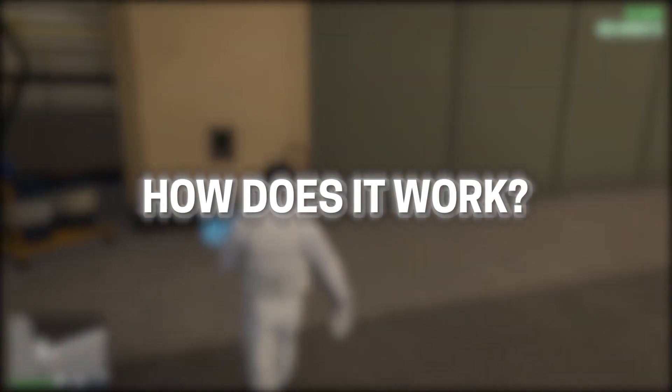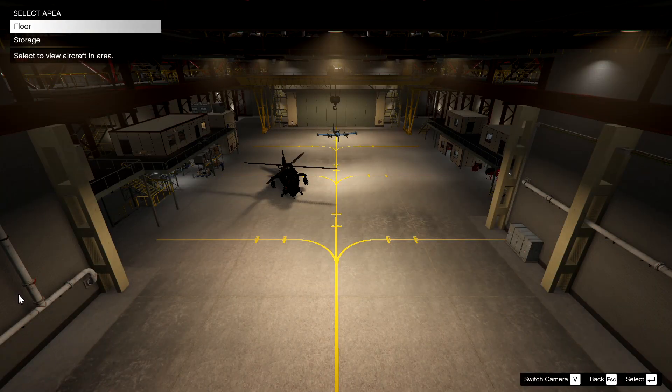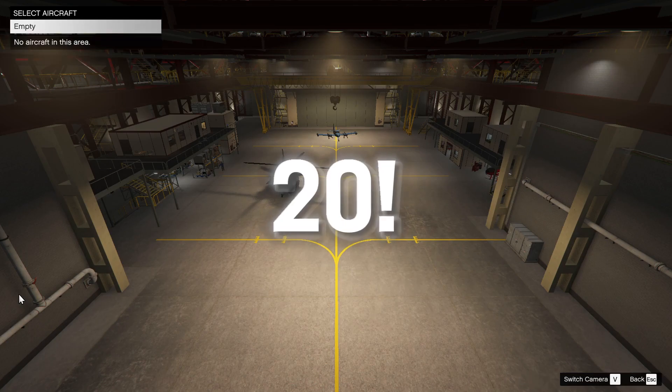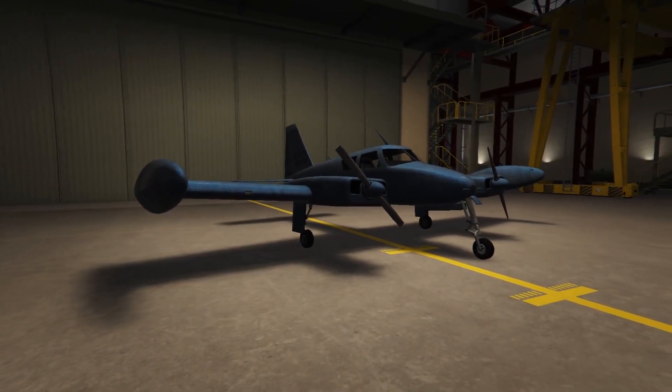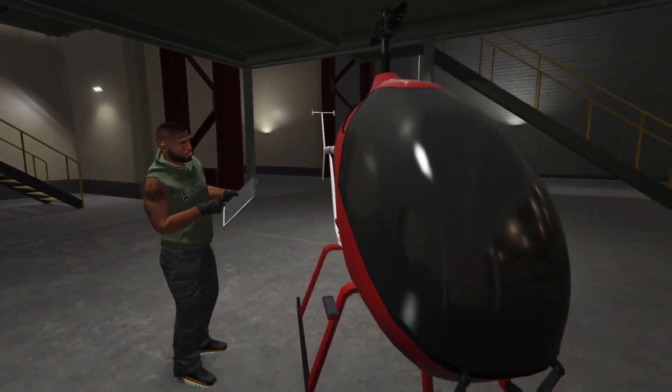How does the hangar business work? Well, it serves two primary purposes. First, it's a storage facility for your personal aircraft. You can store up to 20 aircraft in your hangar, including a Cuban 800 which you will get for free. Keep in mind that not all of your aircraft may be visible directly, as some are stored underground.